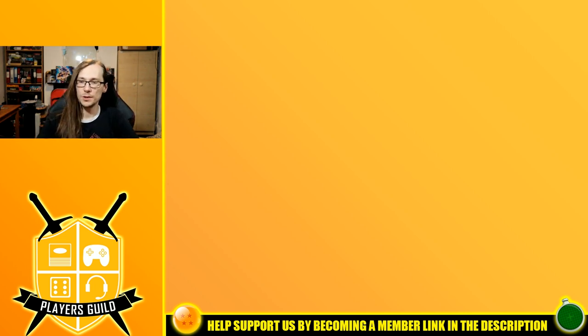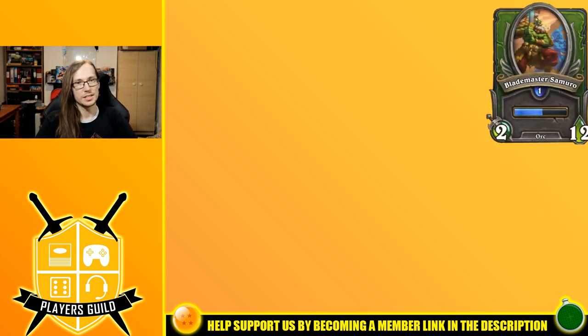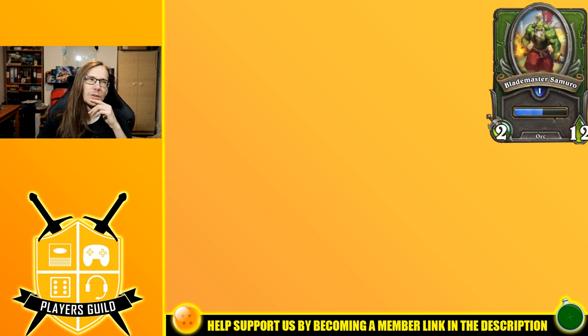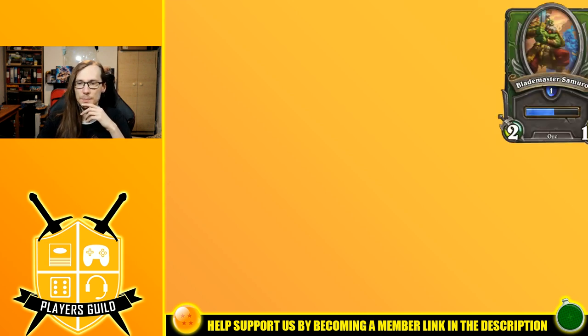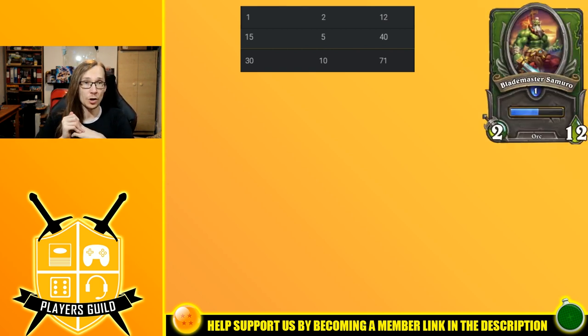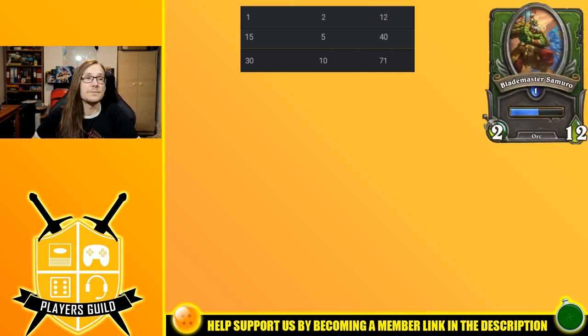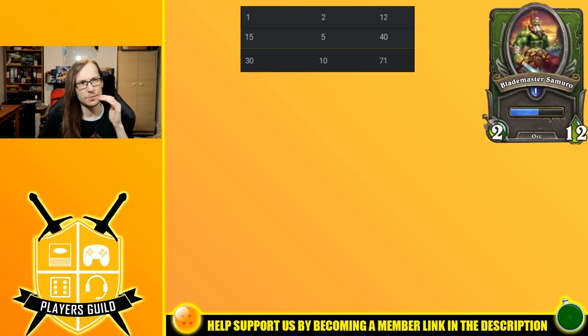Starting with our first fighter hero: Blademaster Samuro. He's a fighter Orc, and probably some of you remember him from Warcraft 3, when he was the first Orc hero you faced as Arthas in the human campaign. Blademaster Samuro is a fighter Orc hero. At level 1 he has 2 attack and 12 health. At level 15 he hits 5 attack and 40 health, and at level 30 he has 10 attack and 71 health.